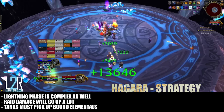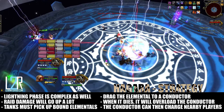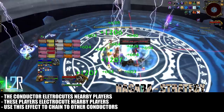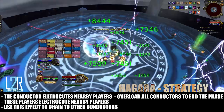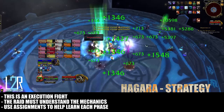The lightning phase is more complex. The raid damage will spike as players are caught inside H'gara's storm. Tanks will need to pick up the elementals that spawn and drag them toward a conductor to be killed. Once it does, it will overload the conductor, causing it to electrocute nearby players and grant them a chain lightning effect. This effect chains from player to player until it is out of range or the initial charge drops. Your raid will need to use this effect to chain lightning around to the other conductors. Once all conductors have been overloaded, H'gara will become stunned, take increased damage for a short duration, and the next phase 1 will begin. This fight is all about execution — each phase must be handled differently and the raid will need to become familiar with all mechanics before succeeding.